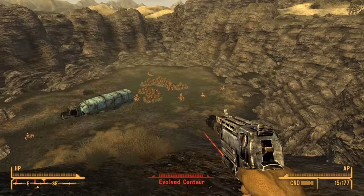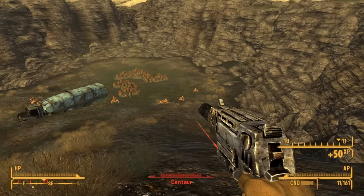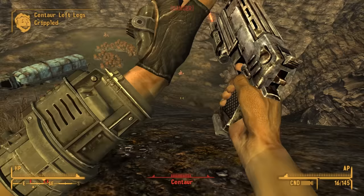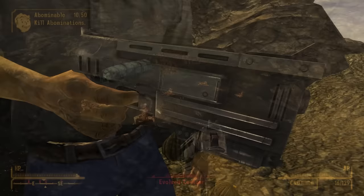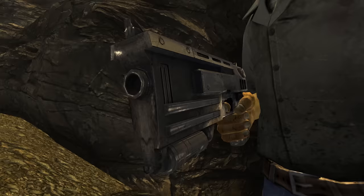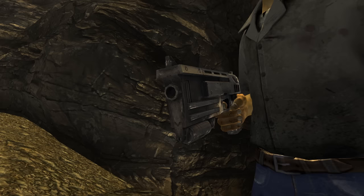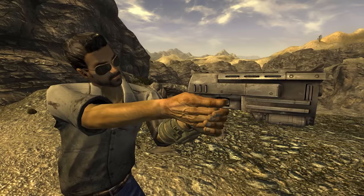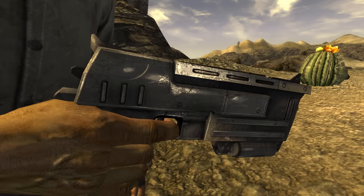Interestingly, the laser sight mod replaces the cylinder below the barrel, suggesting that component isn't necessary for the pistol to function. With all mods attached, this already bulky pistol gets even more ridiculous. There was also a cut upgrade called the Heavy Duty Frame. One unique variant introduced with the Courier's Stash add-on is called the Weathered 10mm — the name implies it's old and worn, but it actually does more damage and is substantially more durable than the standard. Maybe it's weathered because it's been well-used for a very long time.